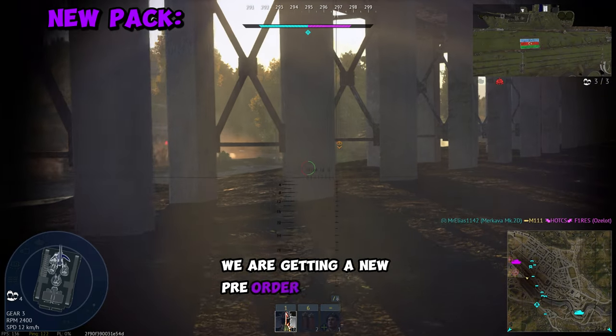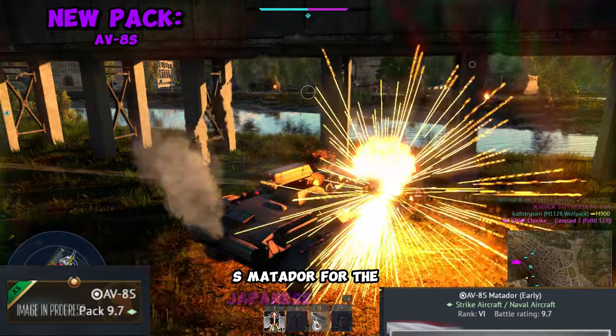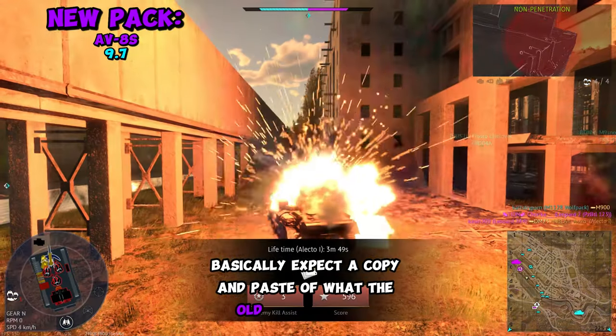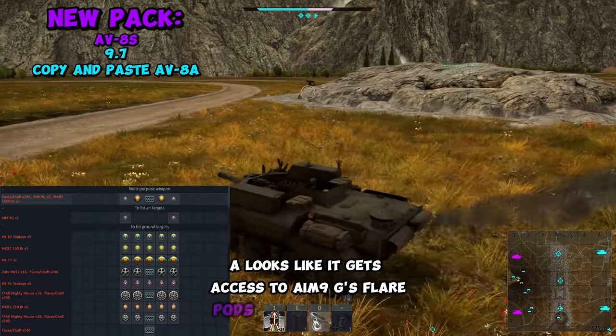Additionally, we are getting a new pre-order pack in the next major update, and that is the AV-8S Matador for the Japanese tech tree. This is a rank 6 aircraft placed at 9.7 in air battles. Basically, expect a copy and paste of what the old American AV-8A looks like. It gets access to AM9Gs, flare pods, and stuff like that.